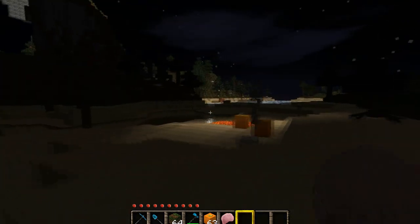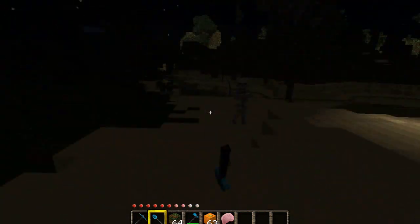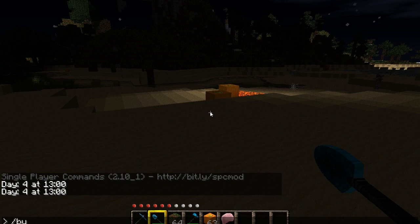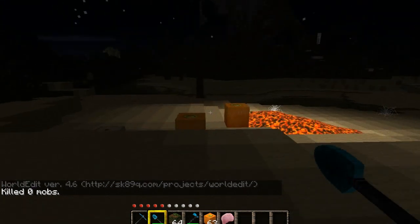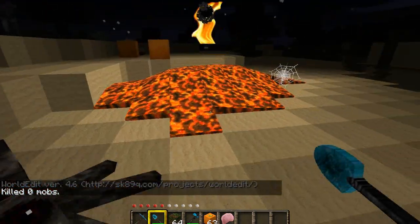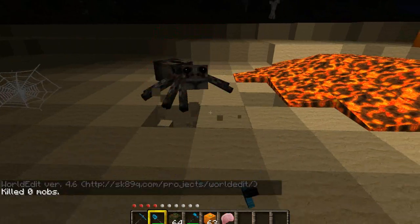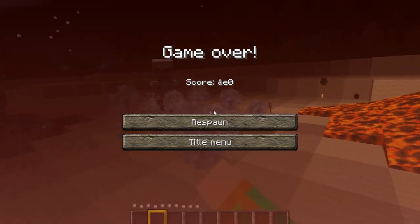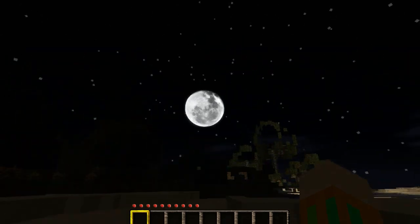I'm going to show you some lava — oh god, there's a skeleton! Kill the skeleton! I can't type under pressure. Go away, I don't want to fight. I'm going to die here — fight using a stick, fight using a spade. Okay, I died.